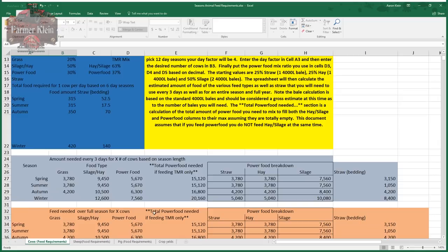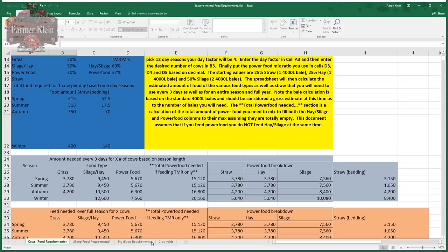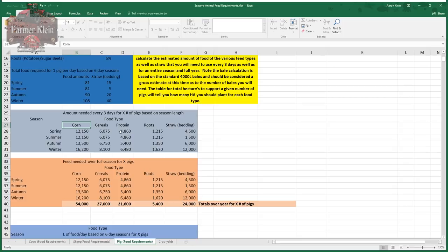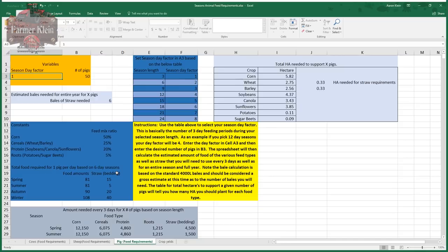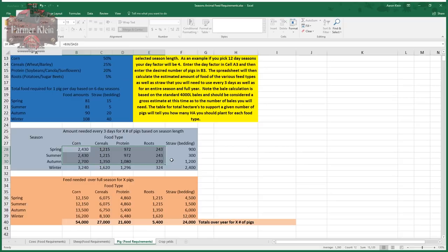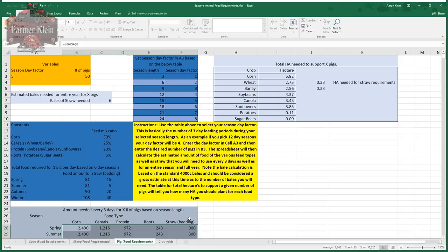Going to the pigs tab: 50 pigs on three-day seasons shows substantial food needs every three days; at 15-day seasons it becomes much more manageable. The total amount needed to feed over the year is constant regardless of season length. The field size column shows what you need to support your animals: for 10 cows you need about half a hectare for grass, or 1.11 hectares if using grass for silage.